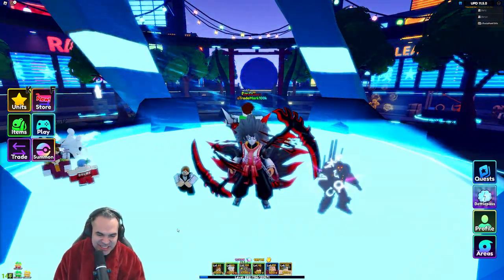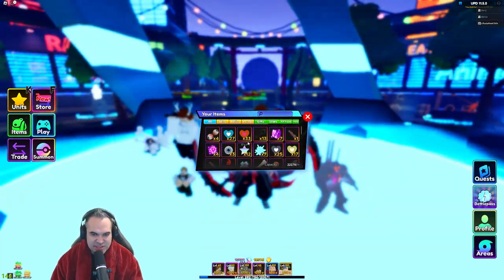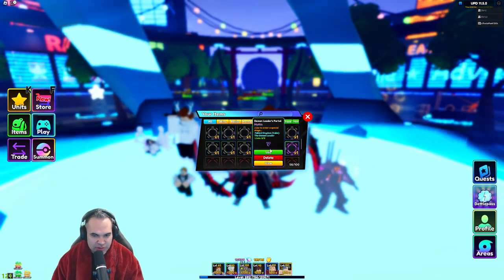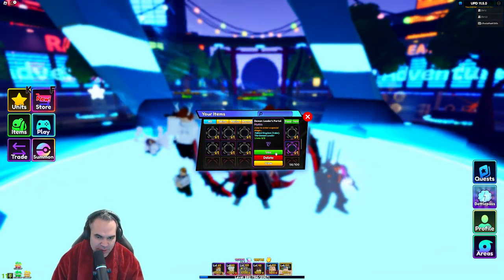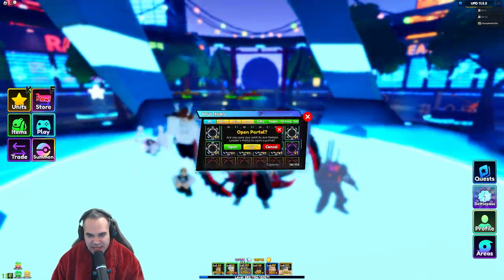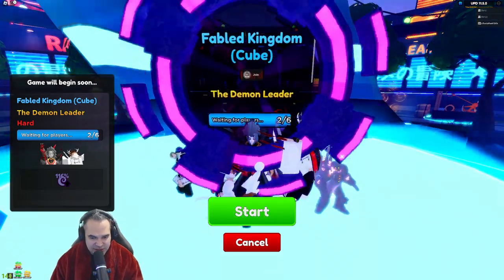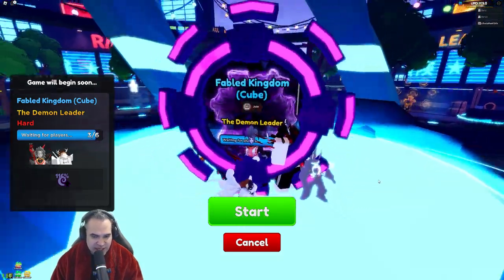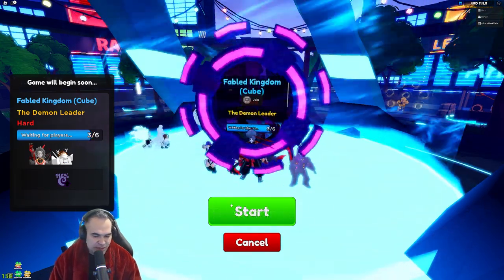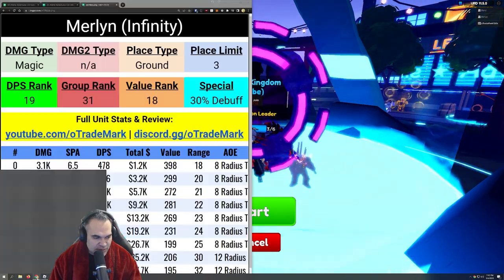Hello, I'm Trent, aka Trademark. We did one Legend stage and there's a 20% chance to get this beautiful portal right here — the Demon Leaders Portal. We're gonna go ahead and pop this. It's a Fabled Kingdom map, and it has a chance to get both a secret unit and a relic. Let's go ahead and hop in and get this completed.